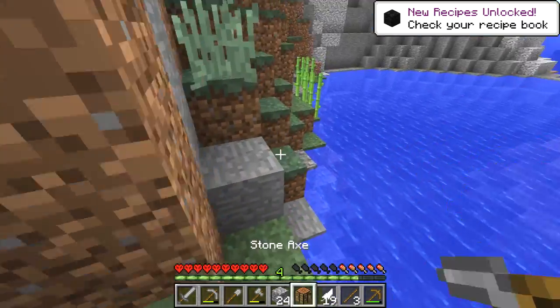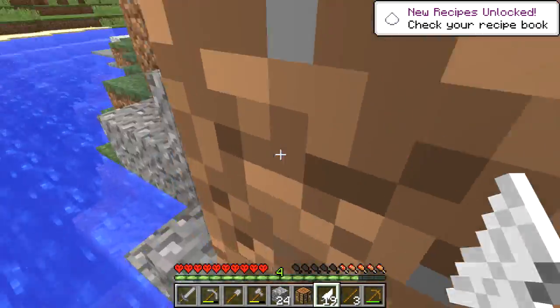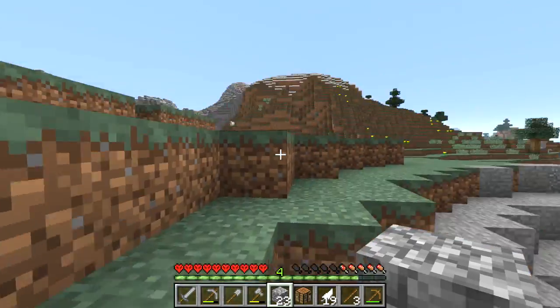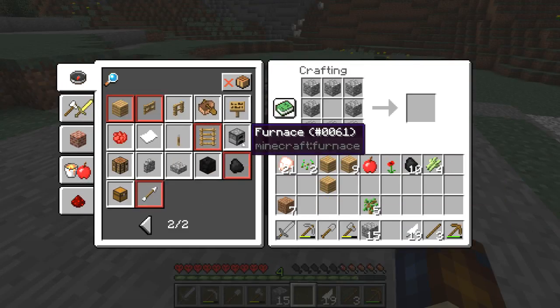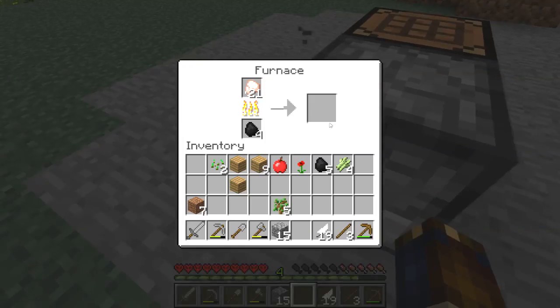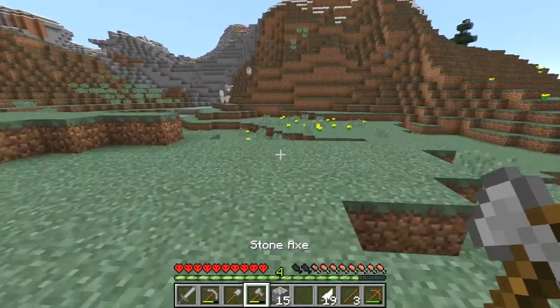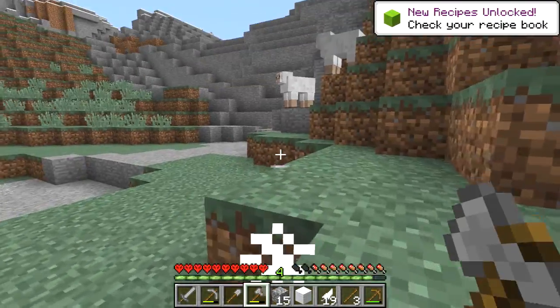Cook the food, I guess. Oh yeah I can make sugar, which is good because I'm gonna need it. Should also kill a few of these sheep so we can make a bed — that might be important down the line. Actually let's grab one and eat it first. Let's find a jungle and tame some parrots — so efficient. I don't want to end up in a position where I can't run because I'm low on food.